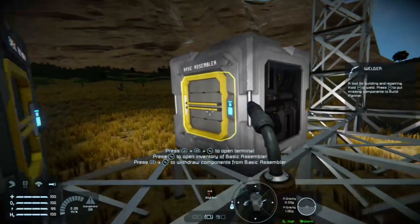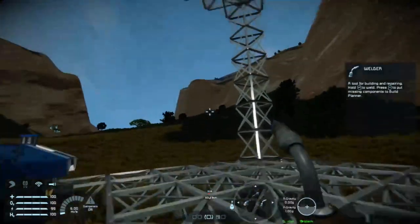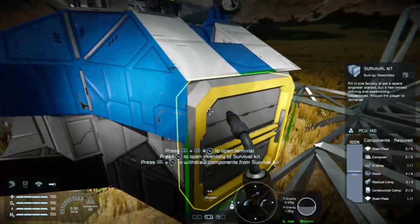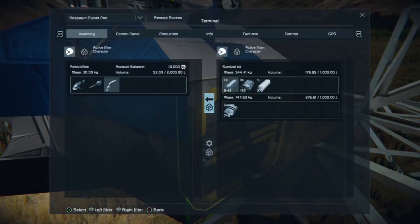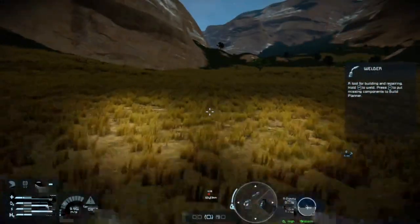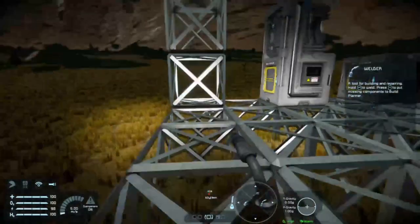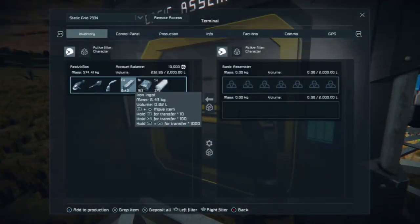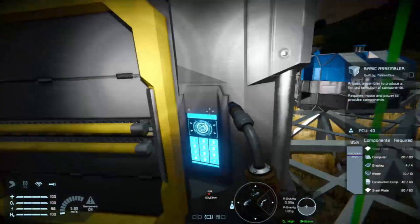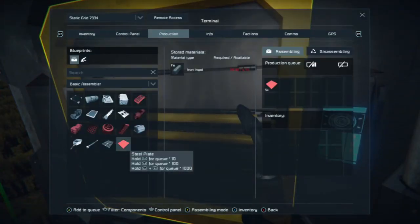Yeah, so we're pretty much done here guys. We did the basic assembler — happy days. That's pretty much everything, I think everything's looking good now. So now we're going to go ahead and take the ingredients out here. I know there is a use for gravel but I'm not really interested in that right now, so I'm just going to go ahead and chuck that on the floor. Go to the assembler — chuck that in. We need to fix that, we need five steel plates.